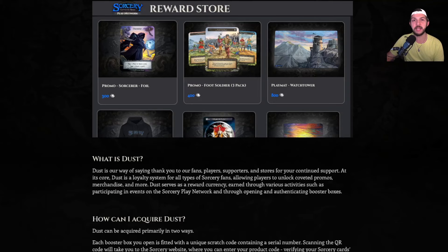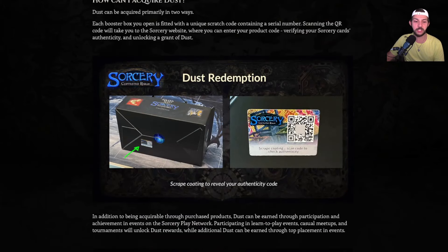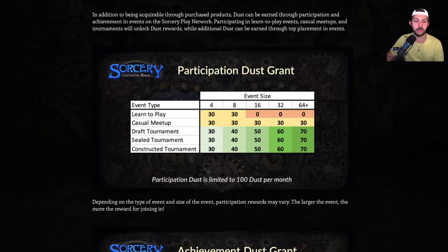You used to only be able to earn dust by purchasing a box for 100 dust, but now you also get it from actually playing in a local game store. I think it was really smart of the sorcery team to allow for participation dust, and that's what you're looking at right now — the participation dust that you're able to accumulate.